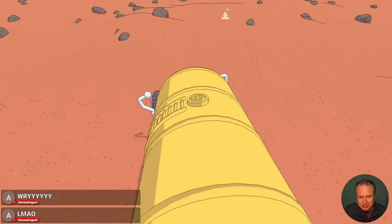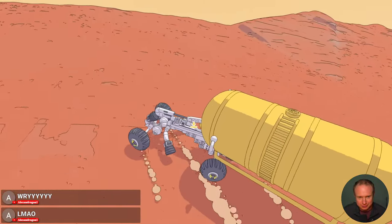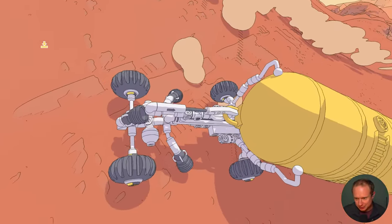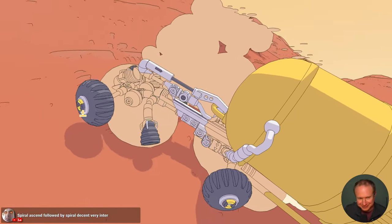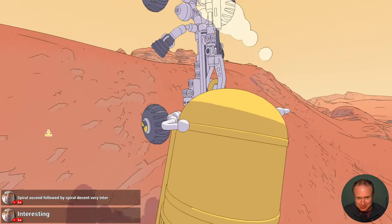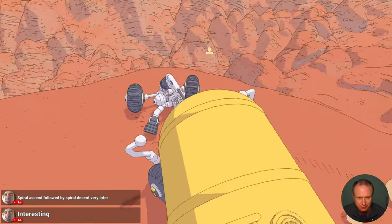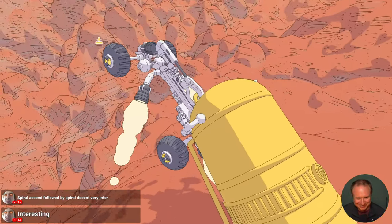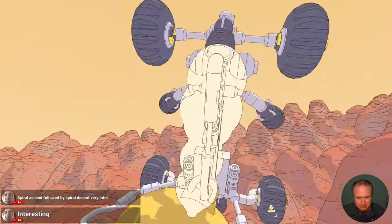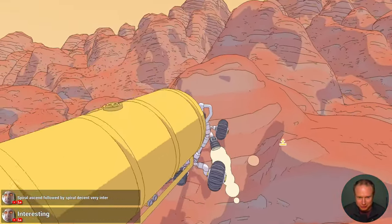I'm using the front thruster just to keep us stuck to the ground while we drive. This thing is so unwieldy. It's a classic Mars first logistics strategy. This is going super well - the fact that we're making any progress at all is vaguely remarkable, but I think this mountain is about to best us.